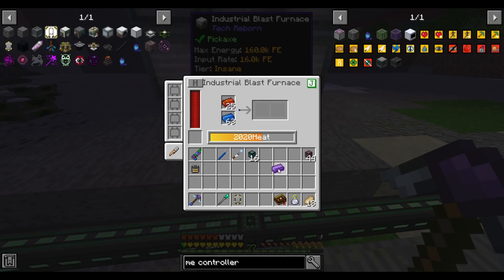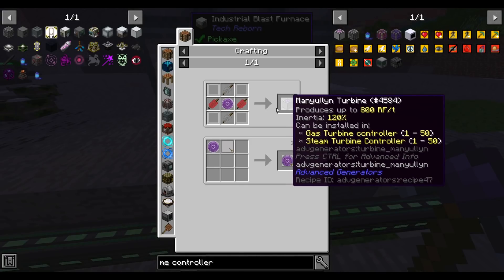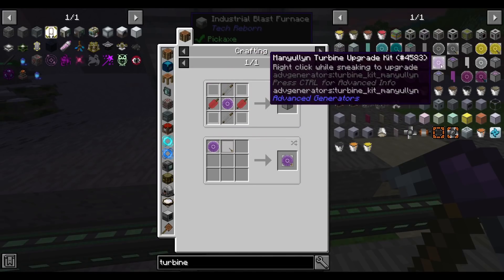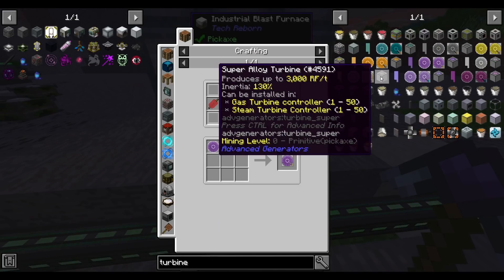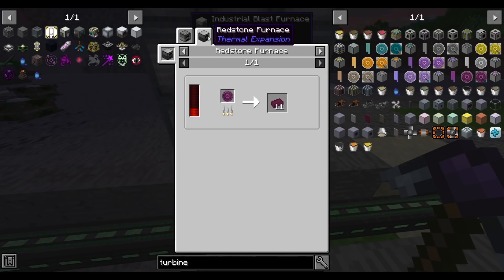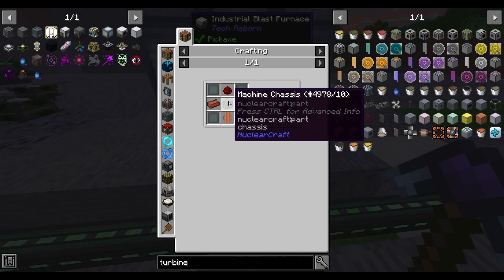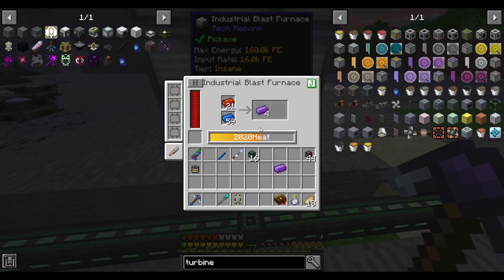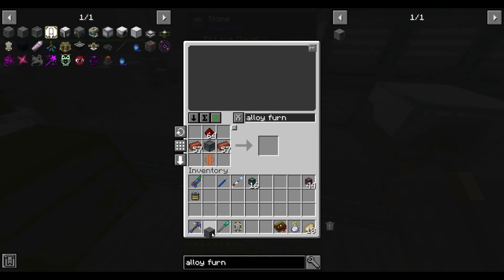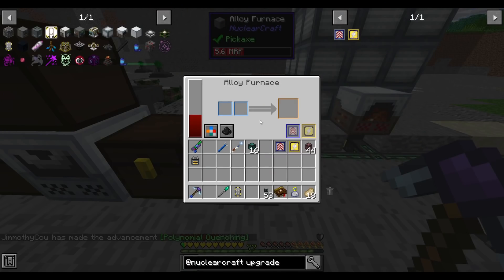Once we have manyullyn turbines we can upgrade our current steel turbines. Manyullyn is 800 RF per tick — super, we can do that. HSLA is 1,000. Can we do extreme alloy? Extreme alloy needs at least an alloy furnace, but we can make the NuclearCraft machine chassis. I think we can actually make a NuclearCraft alloy furnace — let's try it. Looks true to me, so one alloy furnace coming right up.